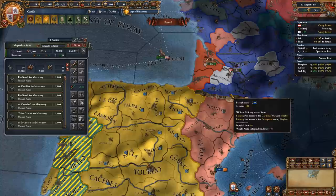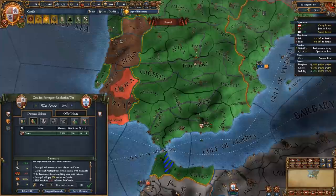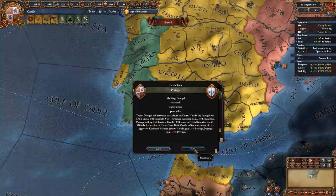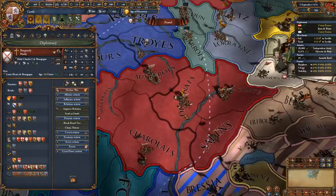We're going for the Union with Portugal. Cancel whatever cores you can cancel and take as much money as you can from them. It's only 18 aggressive expansion for PU-ing one of the biggest and strongest nations in this game — not really that bad. Make sure to improve relations with the Portuguese after making them your junior partner. And if we manage to get the Burgundian inheritance, that's 4 PU members within the first couple of years.